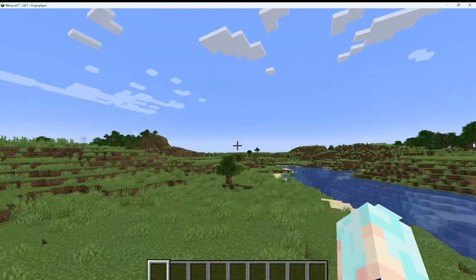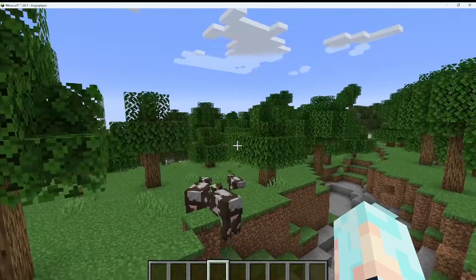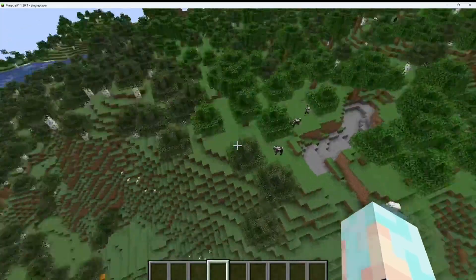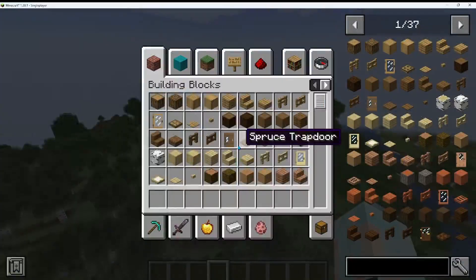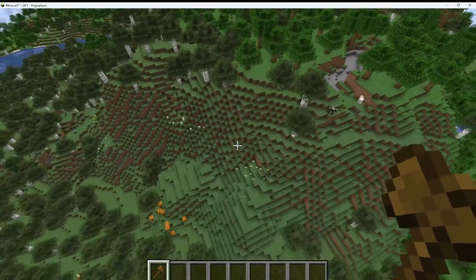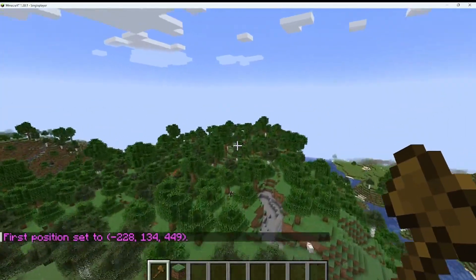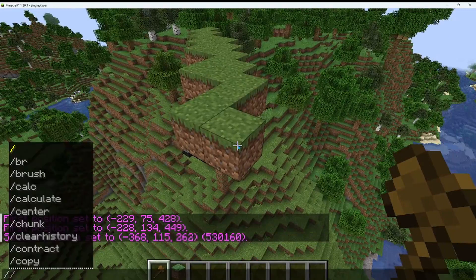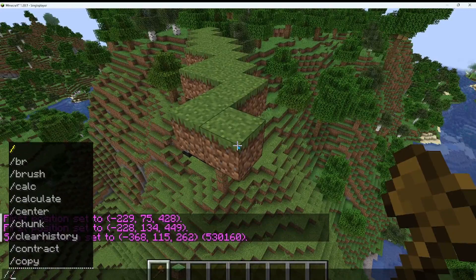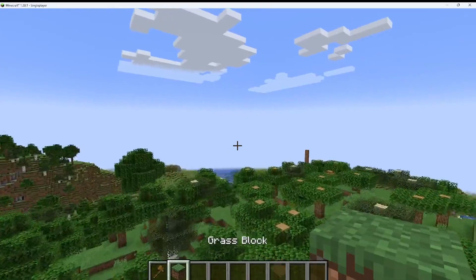Alright, so this is our world. Let's go look for some good land. I feel like I kind of like the top of this hill - I just need to clear it out and then I can start working on it. So corners are kind of right here - I got my first point. Now I go to the corner. Turns out I have to go a bit lower because that was too high.